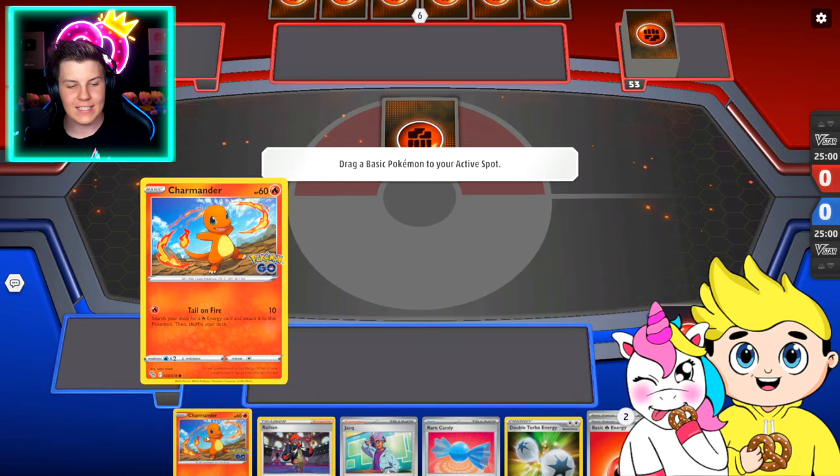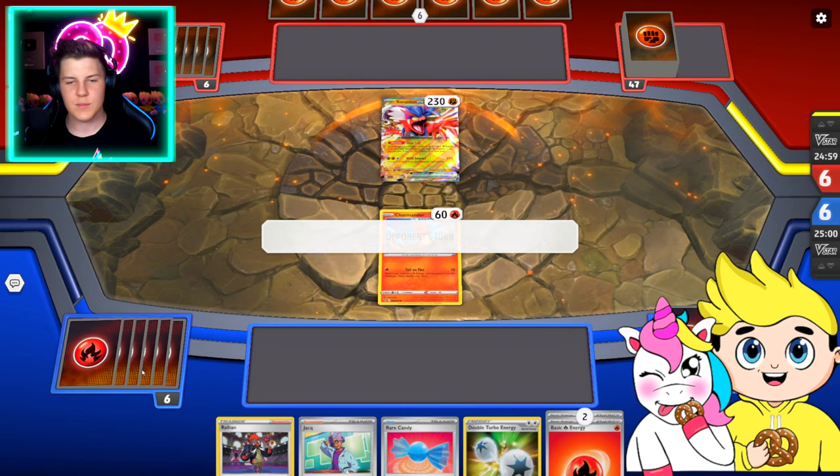Nice, starting off with our Charmander. Gotta love that. Let's play that and head to their next turn. Six prize cards — we got this. That's such a good basic card to start off with.